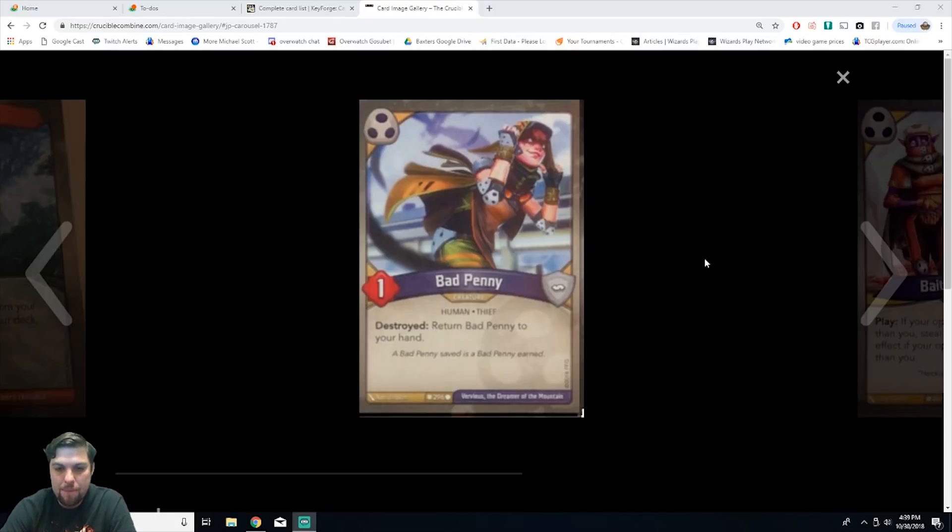We start with Bad Penny. She is a one-power creature, human thief. When destroyed, return Bad Penny to your hand. She's common. Right off the bat she seems pretty good at annoying people, especially if you're playing Shadows multiple turns in a row. She'll be used a lot for reaping, return her back to hand, and she's a decent Shadow card.